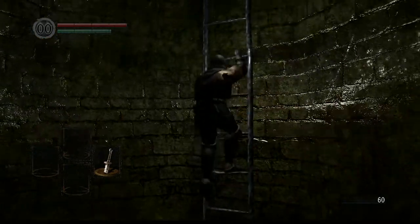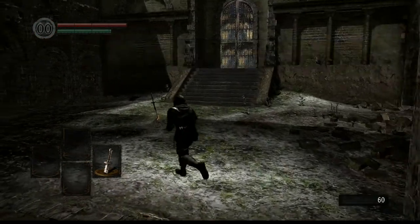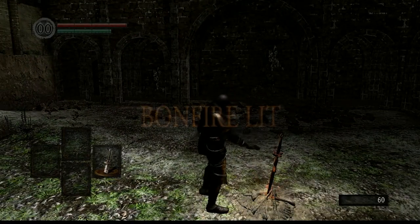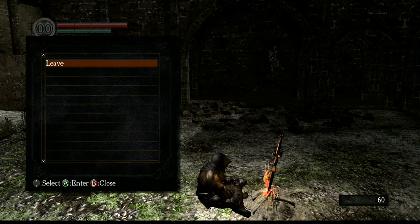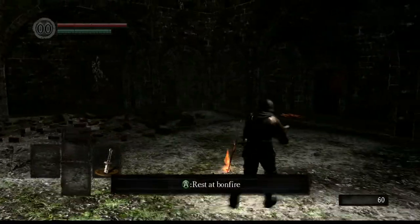Go up the ladder, go through this door. What is a bonfire? This is a bonfire - a pile of bones, dust, and a pokey stick in it. Light the bonfire. Now that it's lit, we can rest at it. Right now we can't do anything here - you will do your level ups, spend points, sort through your inventory, attune spells. We get to that at a later point. To note: when you rest at a bonfire, all the monsters you killed will respawn at their places.